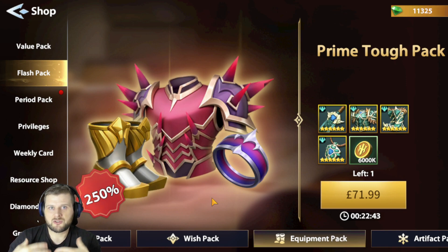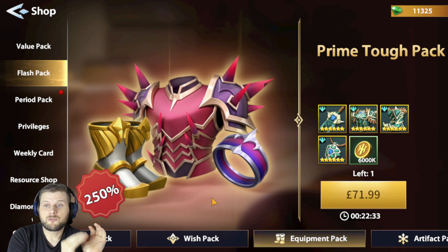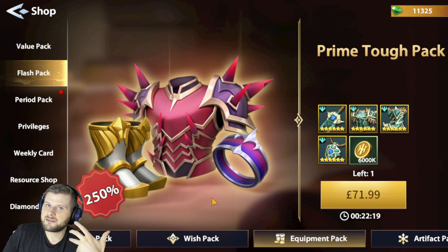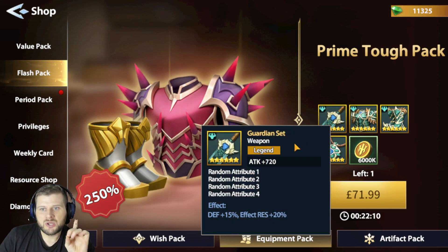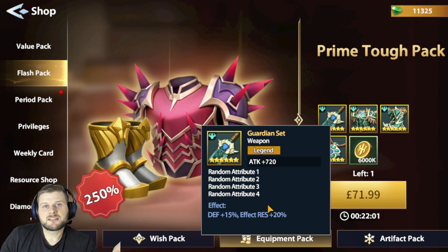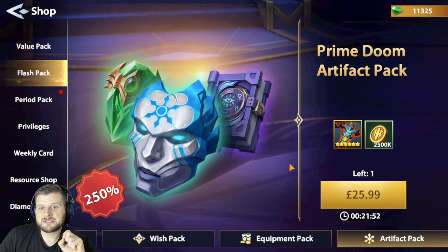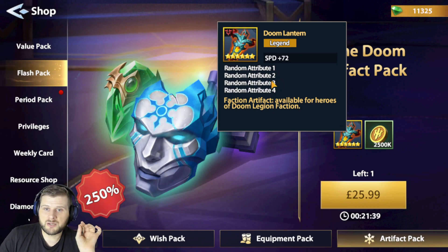As you progress in the game you'll be offered equipment packs in different variations — five star and six star. If you're looking for a quick improvement to your account, these can be good, but it's a very whale-like feature. Make sure it's a good set — for example, a defensive set with effect resistance may not suit you unless you're using tanky heroes. The artifact packs can be very handy too, especially a speed artifact with random attributes — it is worth it for pure speed. Just be aware of what you're selecting.